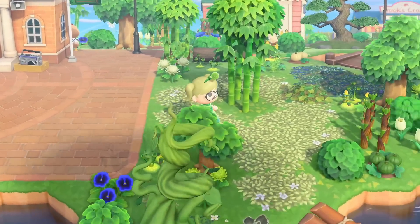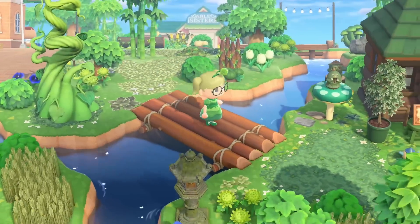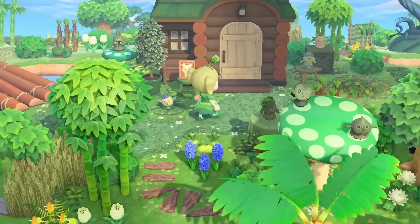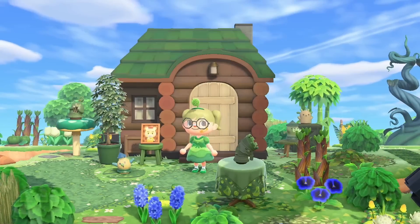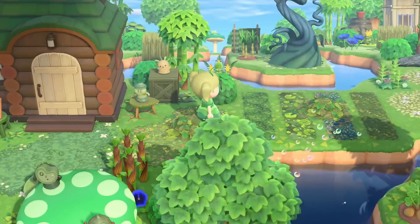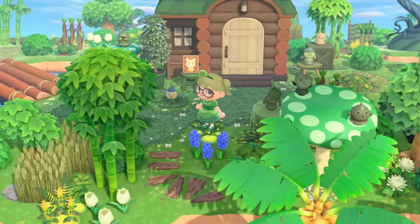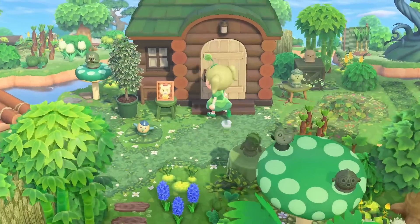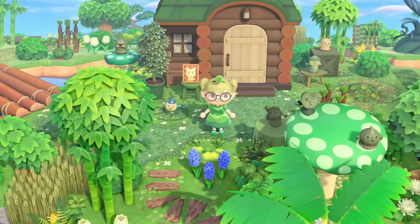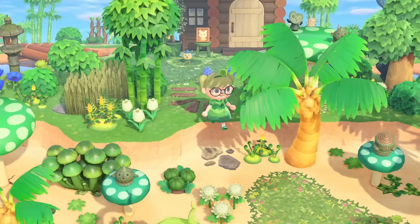We have a little newspaper stand right here by resident services so people can stay informed. Heading to the right hand side gives you two options: go up or go down. We'll go to the shopping district at the very end of the tour. We've got Marty right here — this is the first time I'm ever having a Sanrio villager on my island. Marty is really heckin' cute. I don't like his original house so I of course changed that.